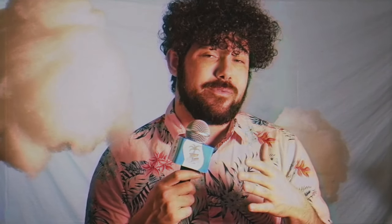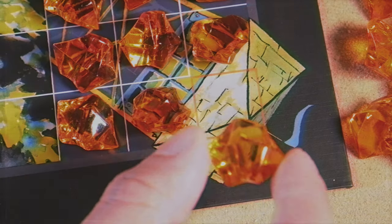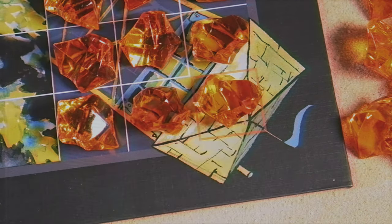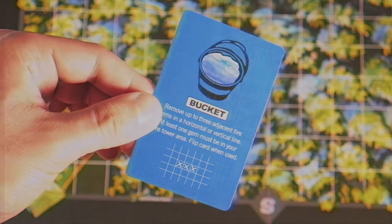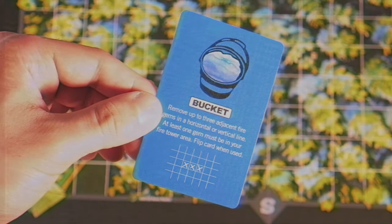One other thing: when the fire starts to build up, in order for a tower to get completely burned down, it must go into the triangle — that orange square. So as the fire slowly expands, unless it goes into that square, you're not eliminated just yet and you still have a way to put out fires. Now, if you feel like you're going to get eliminated, you do have a one-time-use water bucket card that allows you to splash out the fire that's inside your tower. Once you use it, it's over, but it may save you in a close game.